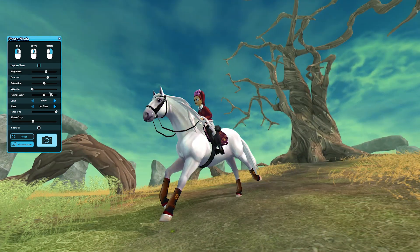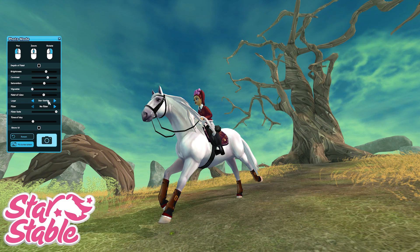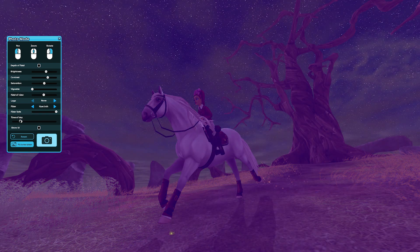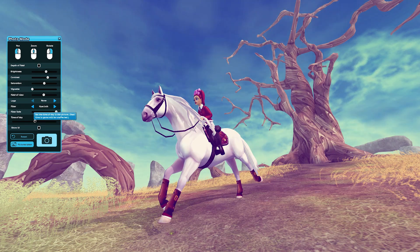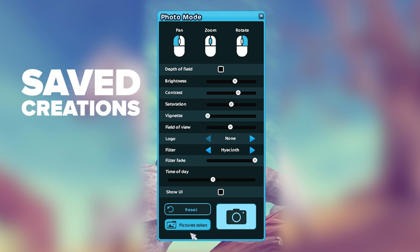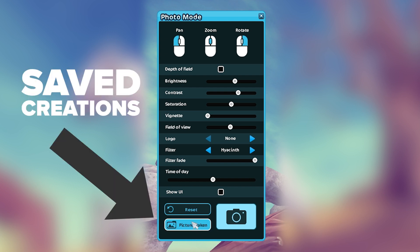After activating photo mode, you can edit your image in real time, choosing different angles and filters, and even decide what time of day you want in your picture. When you're satisfied, click the camera button and your image will be saved on your computer. You'll find all of your saved creations by clicking the button that says 'Photos taken while in photo mode'!